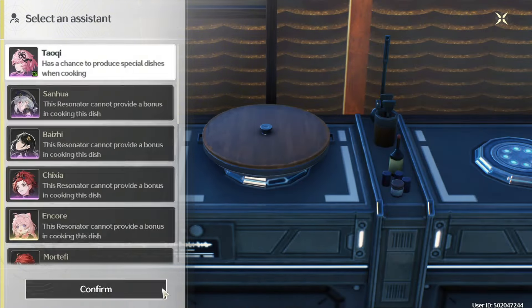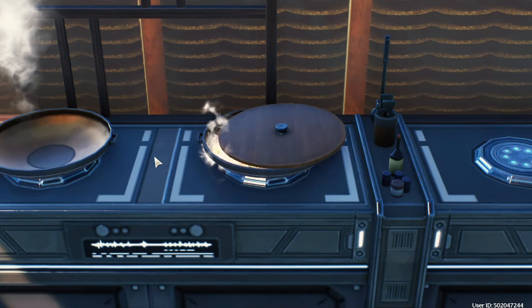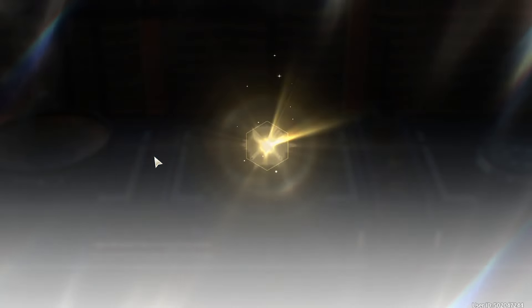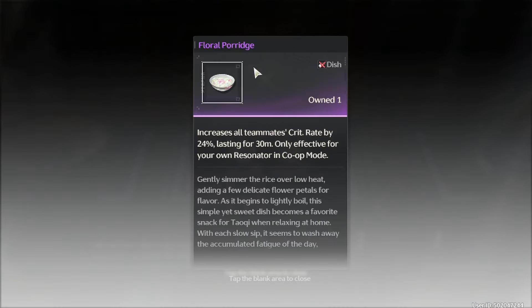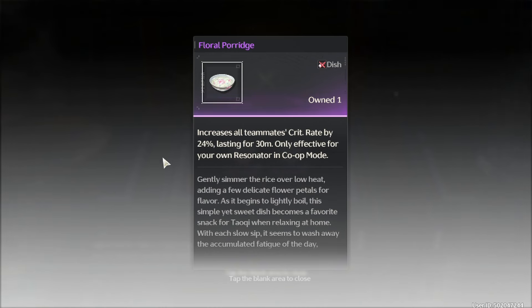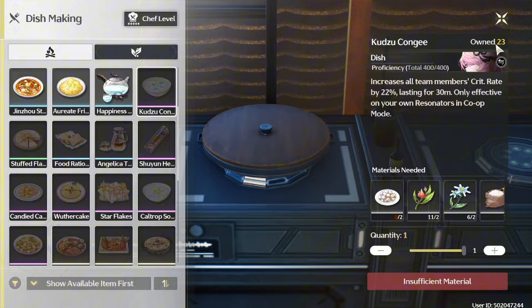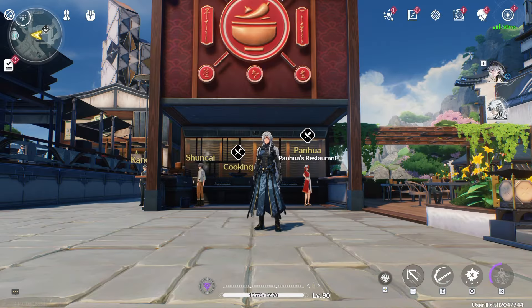The final tip is about cooking. You can select resonators who give you bonuses. For example, with the Kudzu Congee, I rolled 10 — I'm going to get nine ordinary ones and one special one that only Tao Qi can make, which gives slightly better stats. A quick tip for cooking: if you need food buffs to clear certain content, you can do it this way.